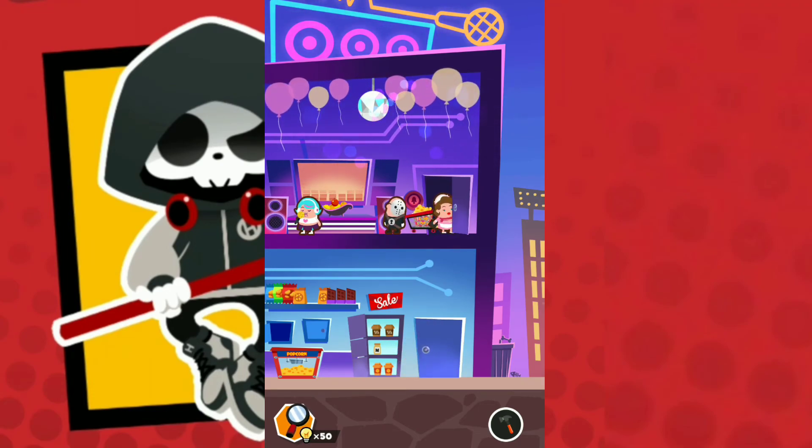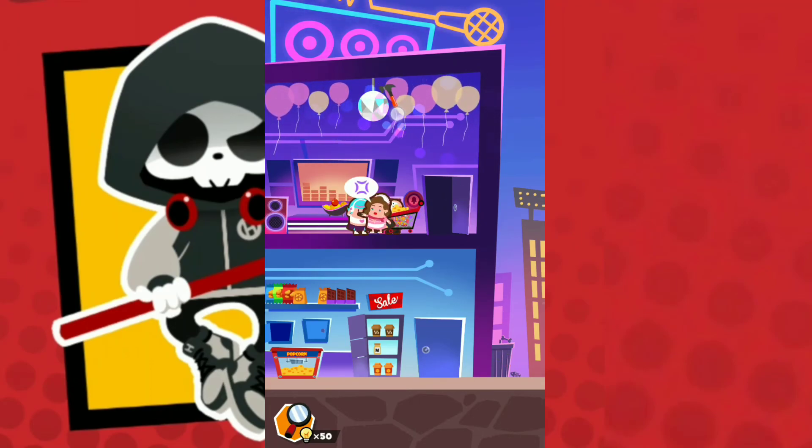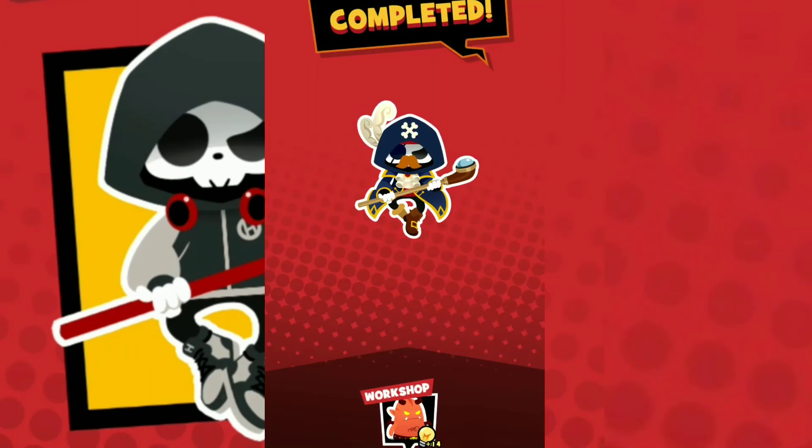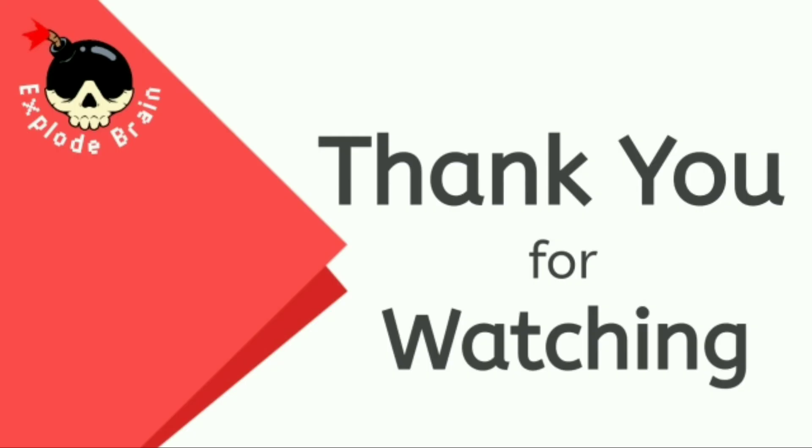Tap the popcorn trolley, make them like this, and use the hammer to cut the ball. We succeed in completing level 60. I hope you enjoy watching this video — see you in the next level. Thank you for watching. Don't forget to support my channel by subscribing and commenting. If you love this video, please like and share.